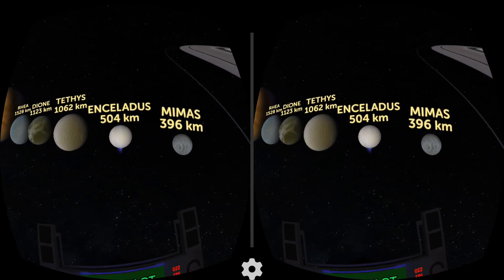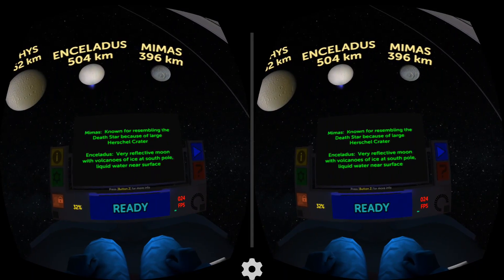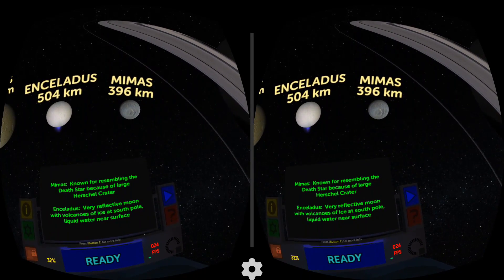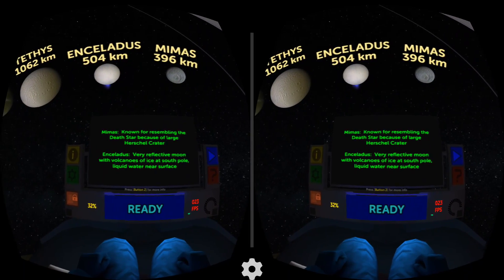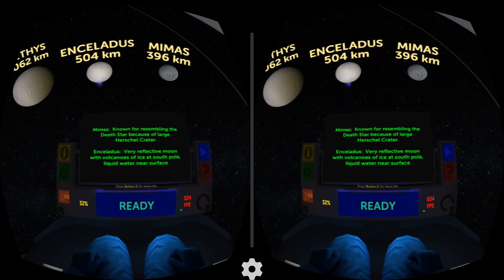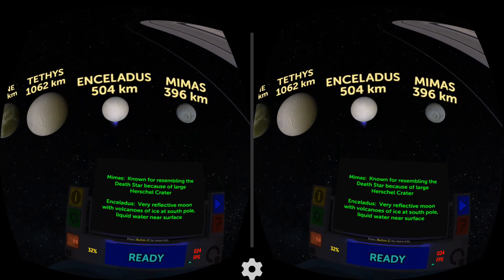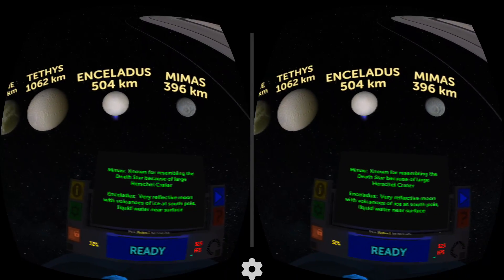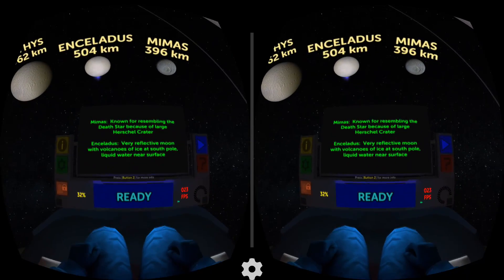Mimas — known for resembling the Death Star because of a large Herschel crater. I can see this big crater in the middle of that one. Wow — is that a volcanic wave? Maybe. Enceladus — a very reflective moon with volcanoes of ice. South Pole has liquid water near the surface. See that little blue spike at the bottom? That's actually ice — water ice that gets projected out into space. It has like huge geysers that come out of it.